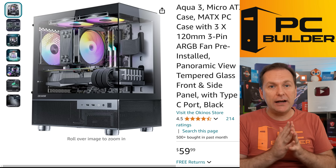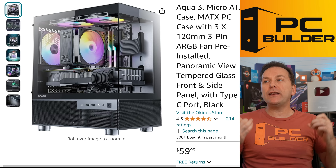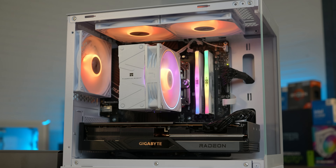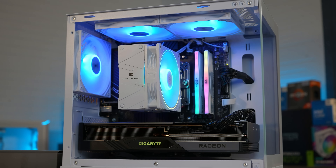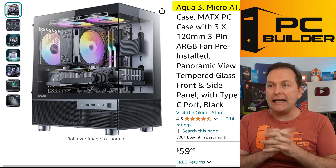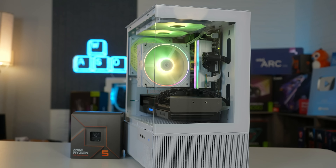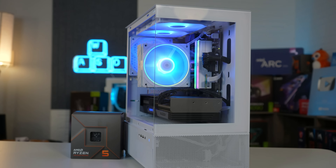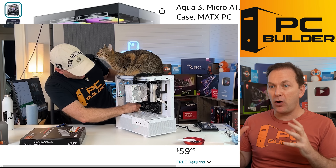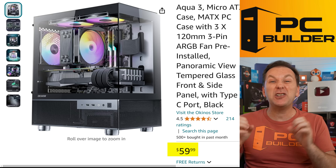For the case, you've got tons of great options — check out our best PC case 2024 video for more. I went with the Okinos Aqua 3 here. I love this case. It is a negative airflow case, but you can flip the two fans on top to make them intake instead. It looks insane. We used this for our recent Ryzen 7600X build guide video. It's super compact with a great footprint — perfect for a small space or if you like compact, cool-looking, powerful gaming PCs. Just $59.